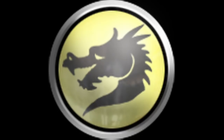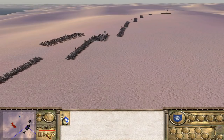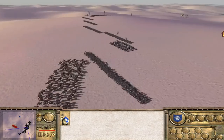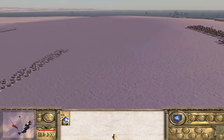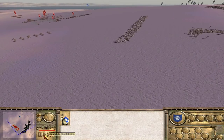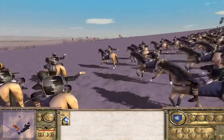The dragon depicted on the Sarmatian icon is accurate, and it had a religious significance, representing the sky demon or heavenly dragon, scaring their enemies and apparently providing the direction of the wind. Called a Draco, the symbol is commonly known to have existed with the Scythians, but was also adopted by the Dacians and the Parthians.